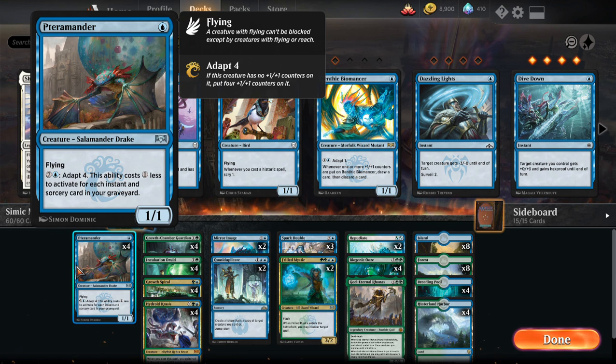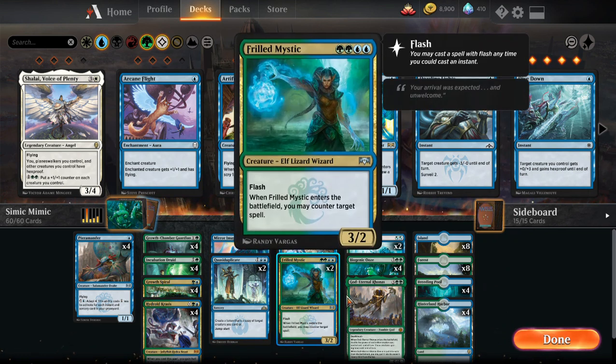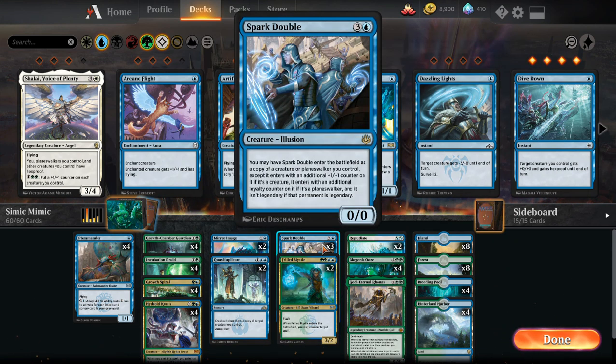Initially we had two copies of Dive Down and two Negates. The Negates are quite important to stop board wipes, and Dive Down to stop direct removal. However, I took those out and put in four Terramander — we'll see how that works. I initially only had two Hydra Crisis, but now I've got four. I took out a Vivian Reed, put her in the sideboard, and took out one Spark Double.